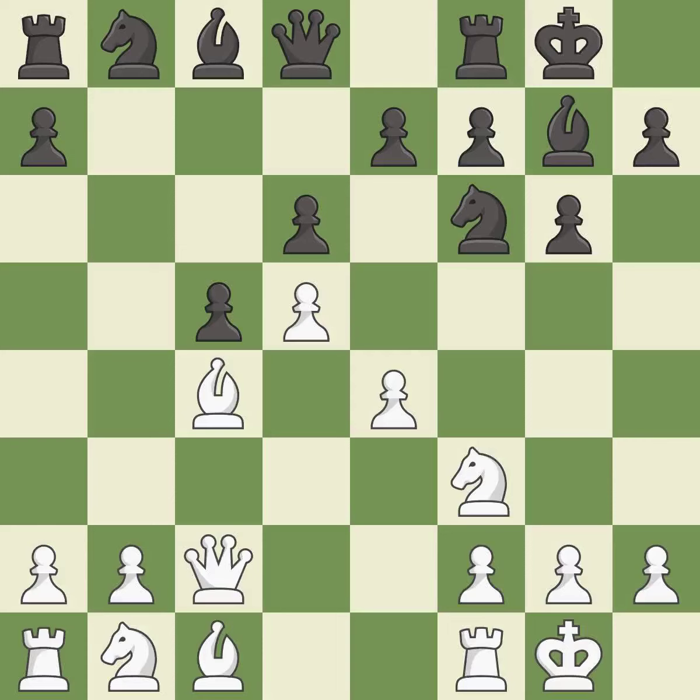Castling gets the king to a safer square, out of the center of the board, while also developing a rook. Castling to the same side of the board as the opponent avoids some of the attacking associated with opposite side castling. This develops a knight off its starting square, getting it into the action. It is the last book move.